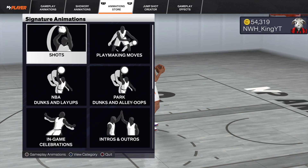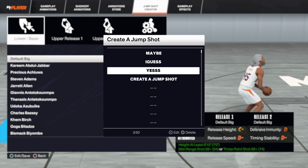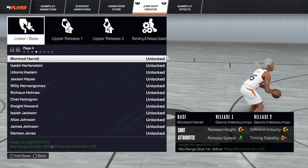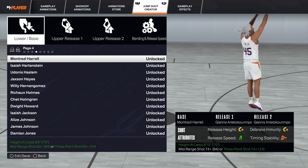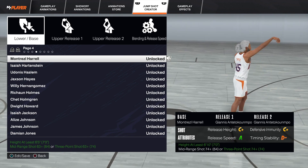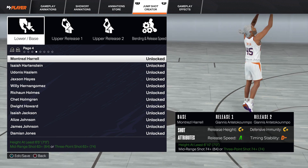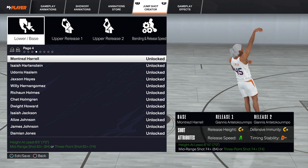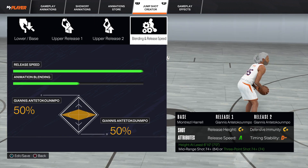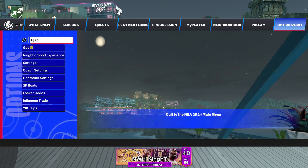For the jump shot, let me get to it so y'all can see. This is the jumper — Montrezl Harrell base. And Giannis for the release. I feel like this year that release speed really matters — it's just a lot smoother. It's like you got a 74 three-ball so it's harder to get the better base jump shots, but I'm telling you it's worth it. 50-50, max speed — 50-50, that's all you need.